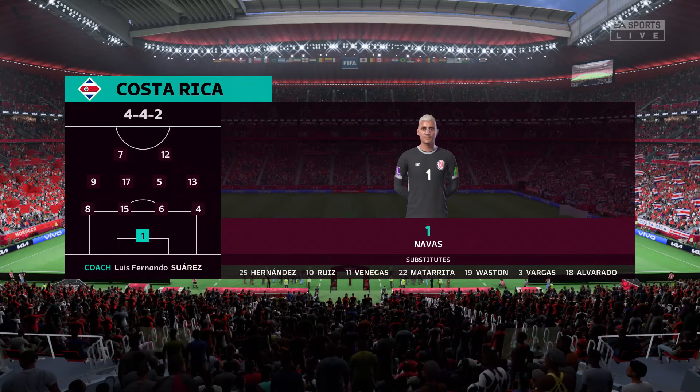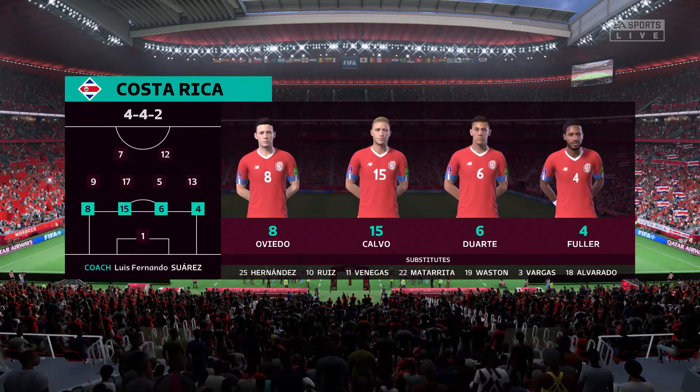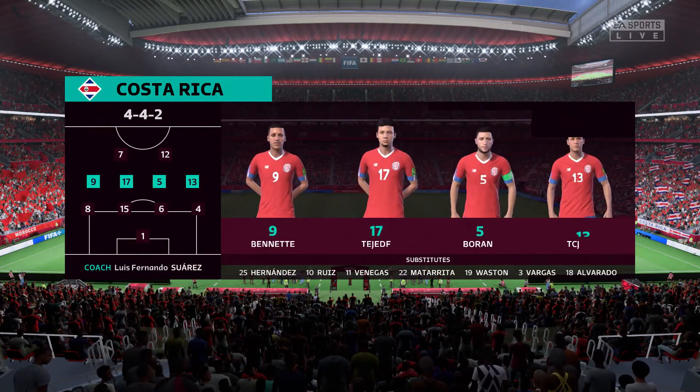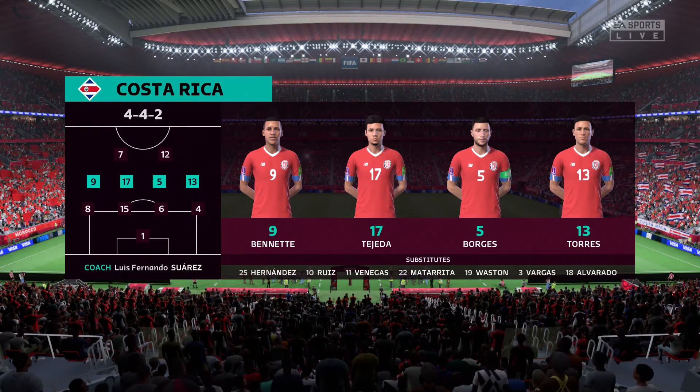Here's the starting eleven for Costa Rica. It's the basic 4-4-2 formation, but played well it can be really effective. Key to its success are the wide players — they have to be fit, they need to be able to run with the ball, and they need to double up with their full-backs. It's a really tough role for them.